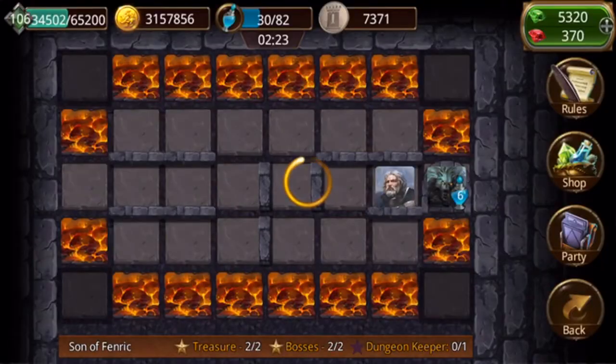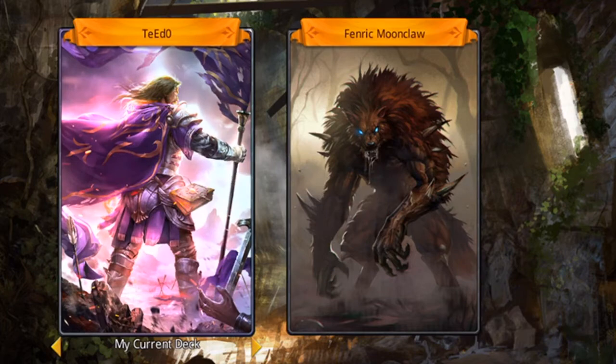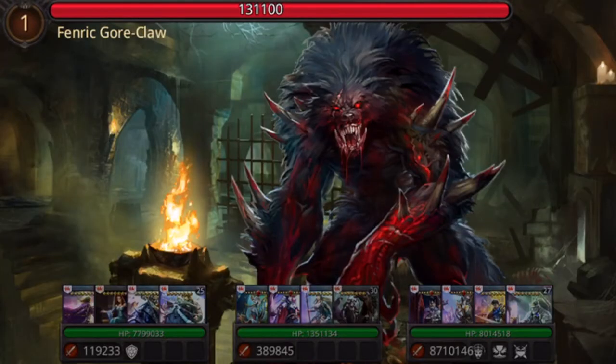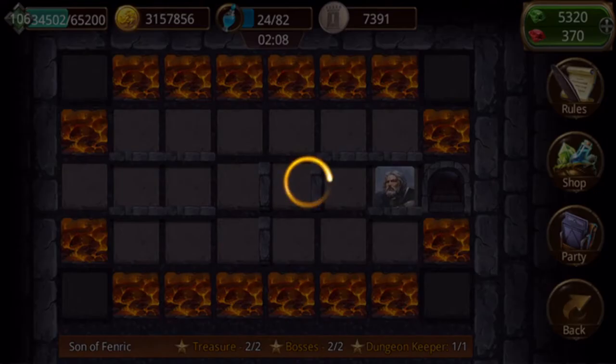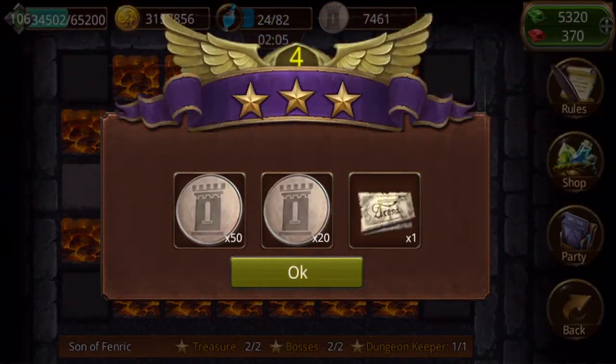I remember this guy back in the day was quite the five-star card. I really enjoyed his artwork and abilities. He's really fallen outside the meta now, but anyway, so we beat that. You go in through the door and we got three stars - we beat level four. We got 50 tokens plus another 20 and an arena ticket.